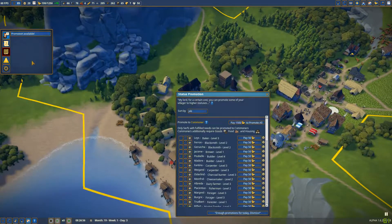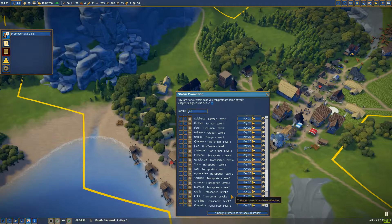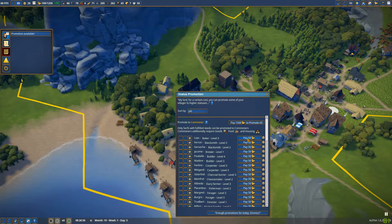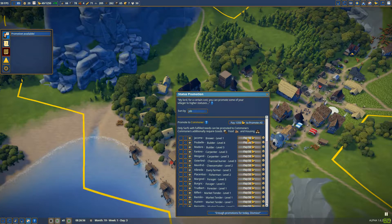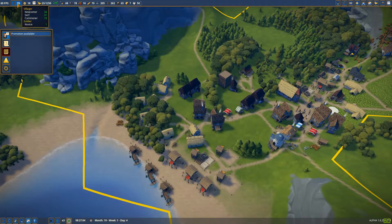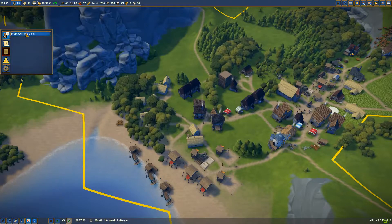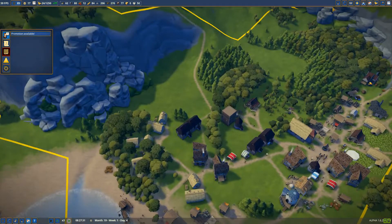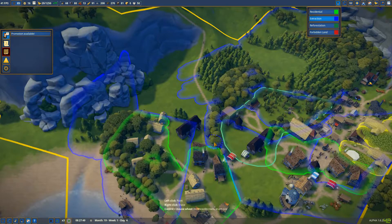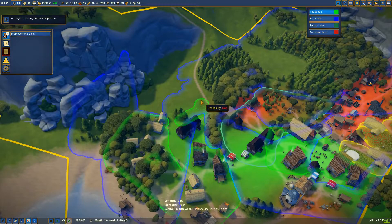There's no promotion now, just when the promotion is available... so these are serfs to commoners and that is commoners. Okay, so now we have 19 commoners — 32 gold... I didn't think about that when I just bought that territory. Okay, never mind. Maybe I can actually do a residential area here.